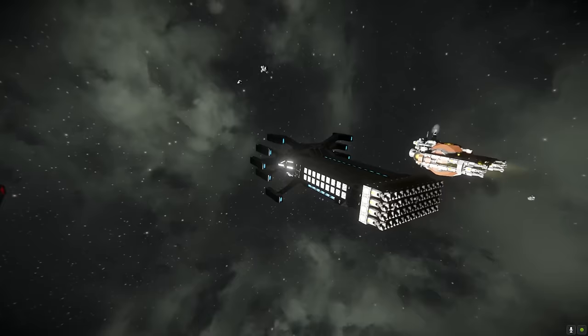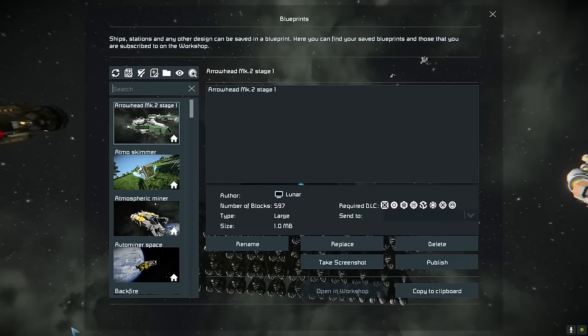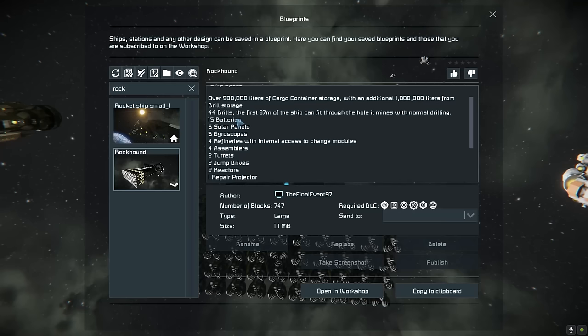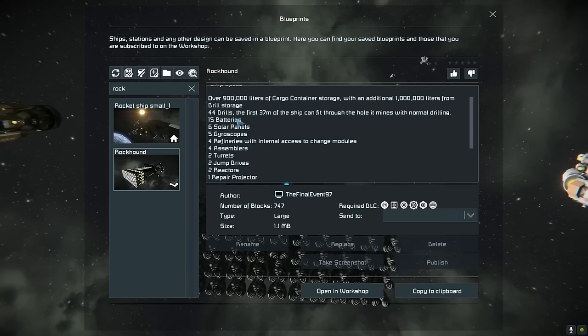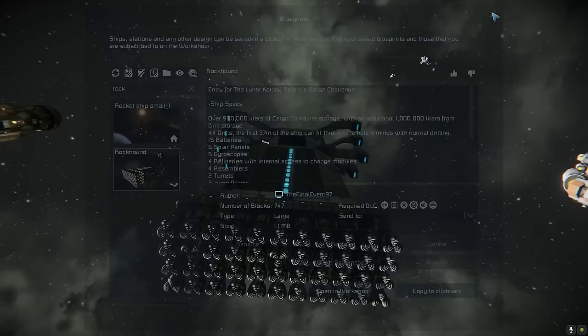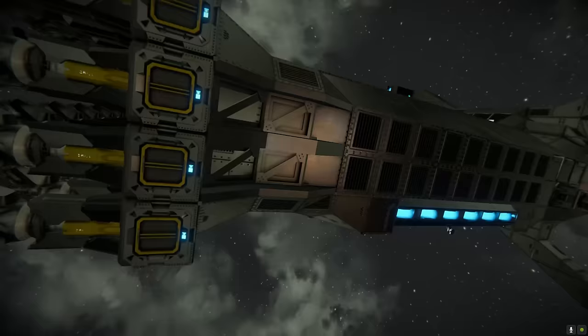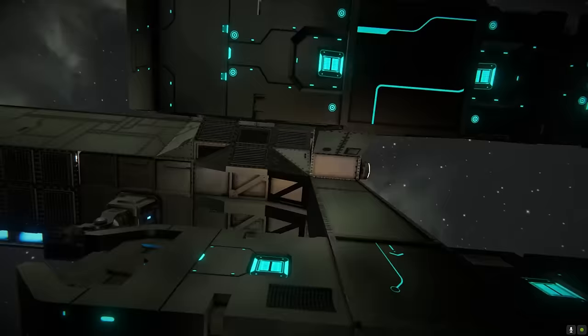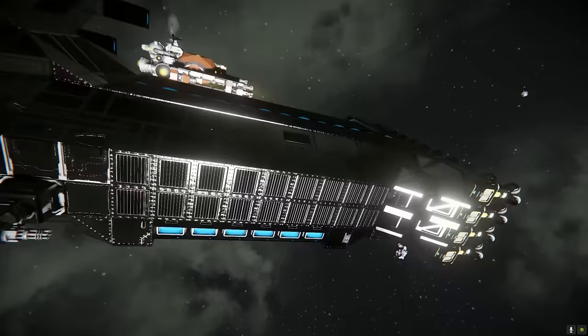Next up we have the Rock Hound class by FinalEvent97. Entry for the Lunar Colony Astro Barge challenge. 900,000 liters of cargo storage with an additional million liters from drill storage. 44 drills — can fit through the hole and mines with normal drilling. So this is basically a large bore mining ship, as you can see from the front — a vast array of drills. By the looks of things, it's an ion-only ship.